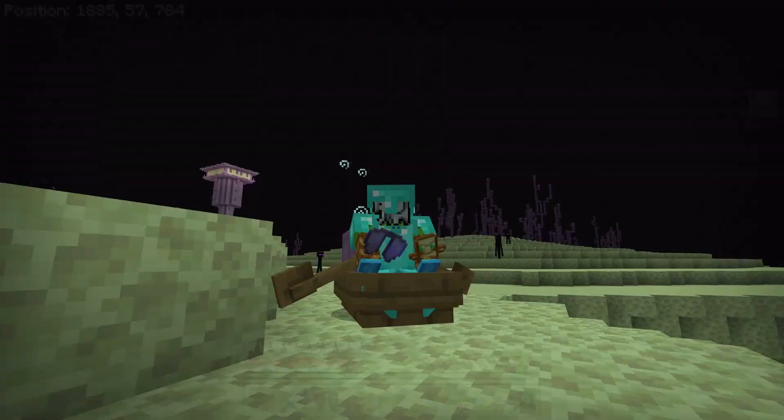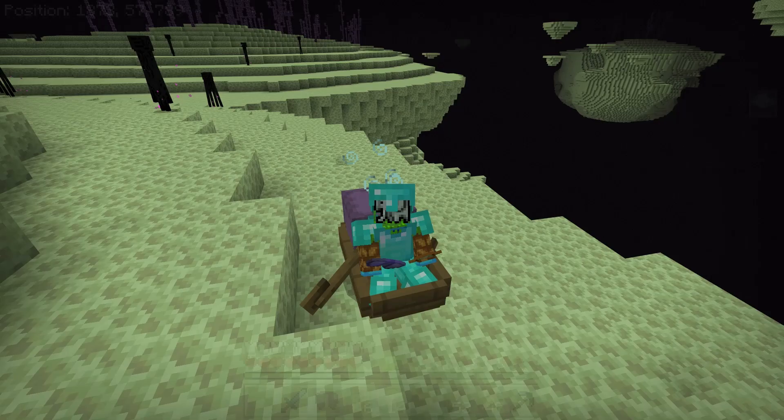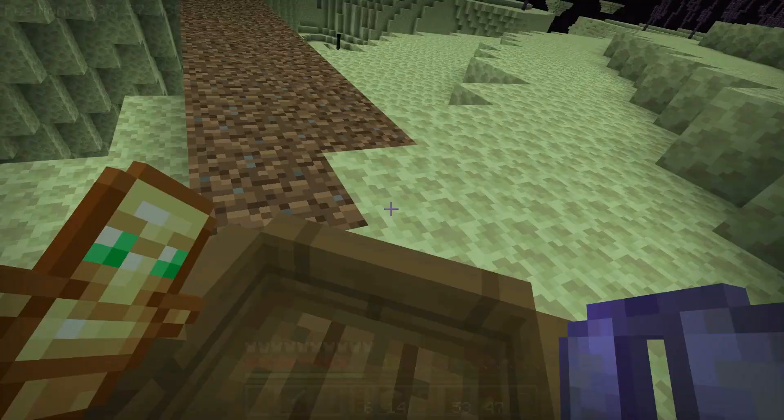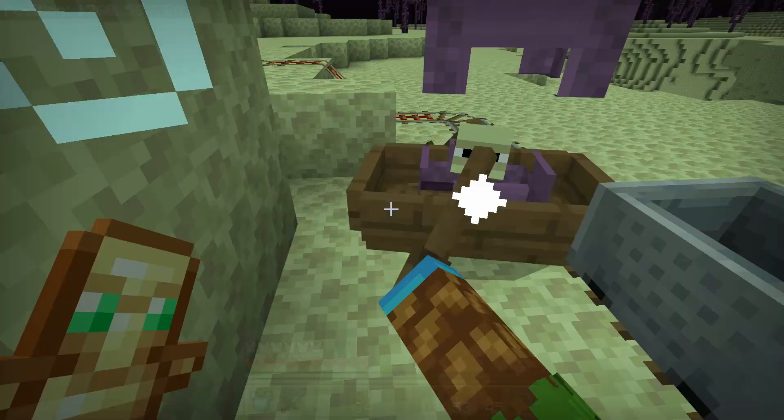I understand now why most people just build these farms in the end and call it good. But on this server we actually reset the end occasionally so that there's end cities to loot and stuff like that, so we can't really build that much in the end or we'd have to rebuild it anyway. But this is working — putting a shulker in a boat, at least it's not glitching out and falling through like with the rails. Let's just hope that once we get close enough to the return portal to put him in a minecart, it's just smooth sailing.